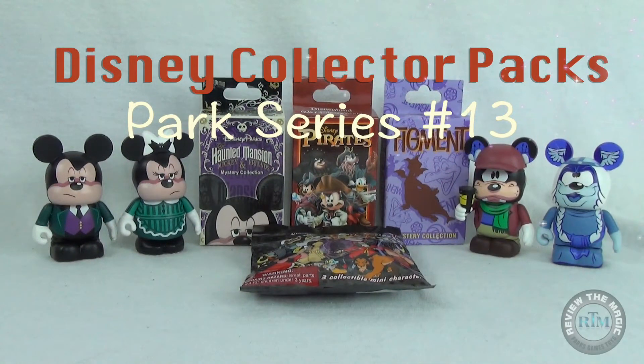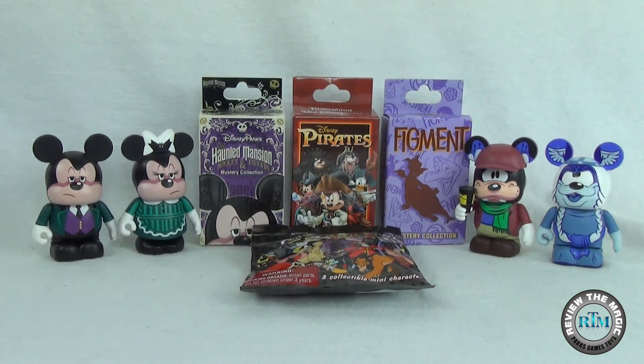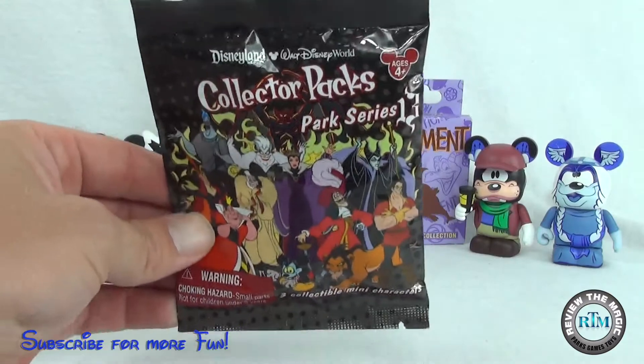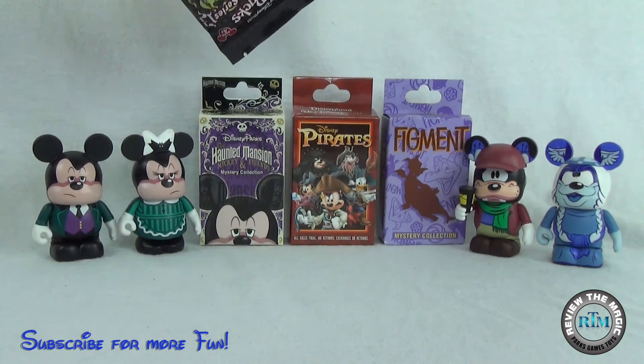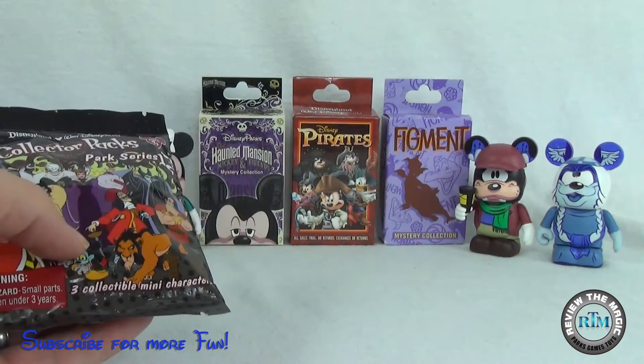Hey guys, what's going on? Welcome back to another video from Review the Magic and another week of Disney unboxing fun for you guys. This week we have more pins, we have more Disney collector packs, we have a whole lot more fun and goodness that you guys enjoy. Today we're going to start off with a Disney collector pack park series number 13, and the rest of the week stay tuned because we have a mystery blind box, a two pin box of the Haunted Mansion Mickey and Friends, the Disney pirates, as well as that lovable purple flying dinosaur Figment.